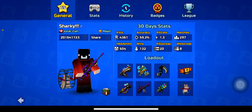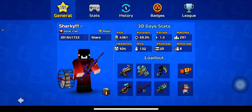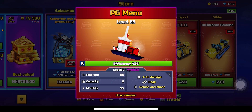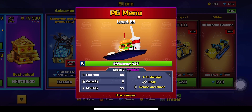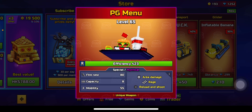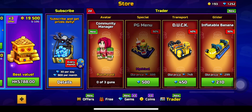First one — as you can see there's the PG Menu. It costs 500 gems. It's a mythical with area damage, and it also has Rage and Reload and Shoot. Reload and Shoot is a new attribute, I'm pretty sure it is. Pretty cool. I'm gonna search it up in the Pixigan Wikipedia. There you go — it's a special mythical with 580 capacity and an ability of 55.